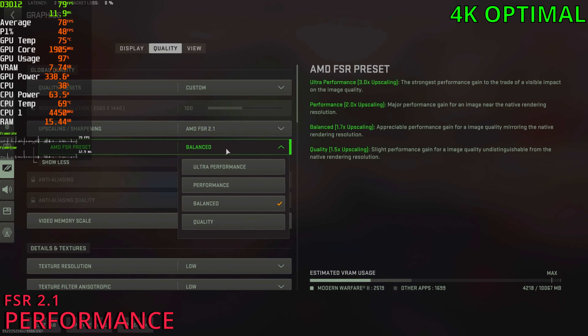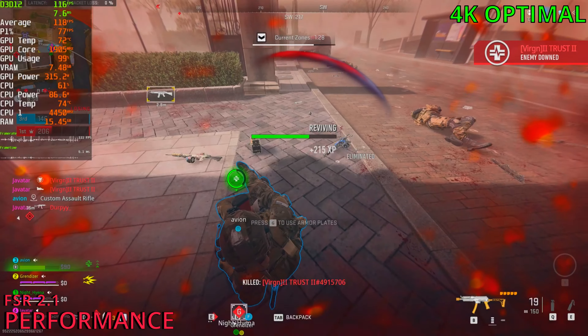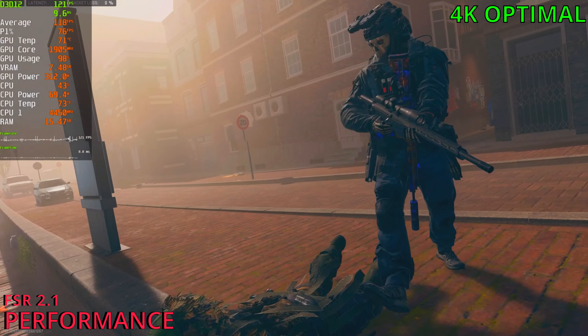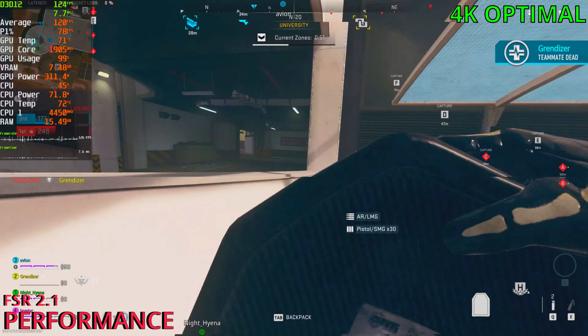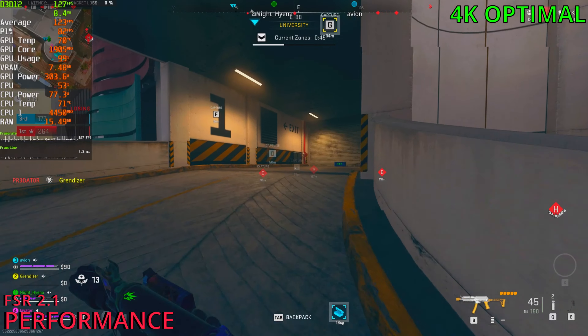Let's enable FSR — going to go with performance mode. 116 FPS. The game feels much better right now, far easier to aim and far more responsive. The game looks fine for the most part, a bit softer obviously, but it's definitely playable. If you like a sharper look then use balanced or quality instead — your FPS will be lower but it will give you a sharper image at 4K.